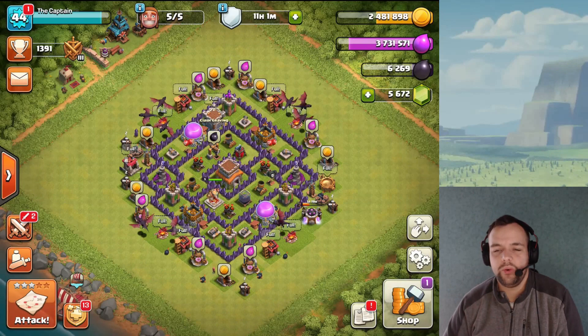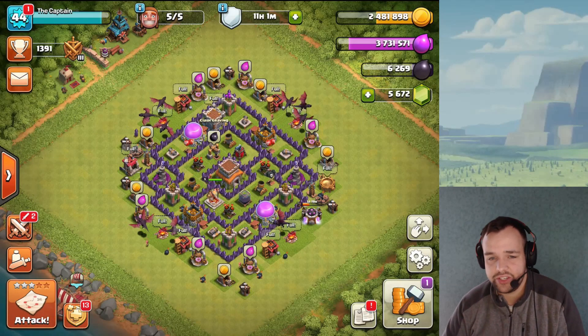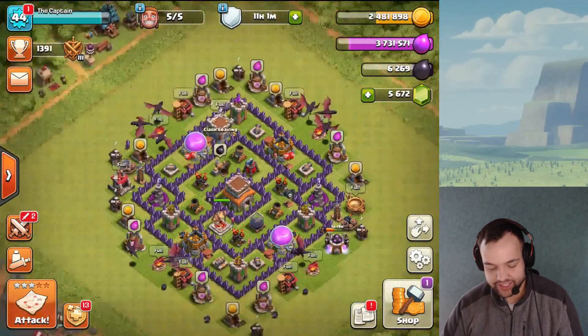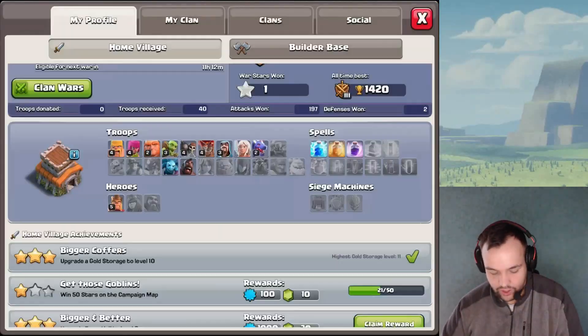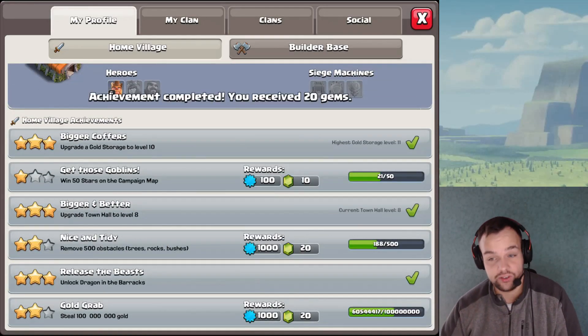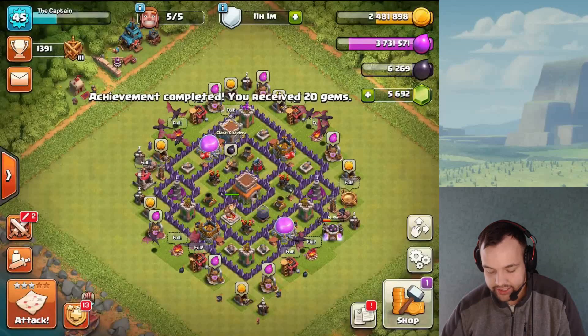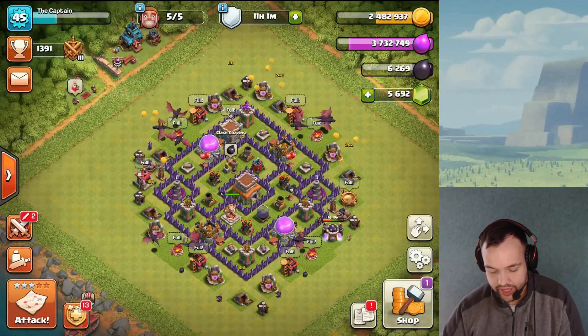Welcome back to another episode of Let's Play Clash of Clans. Town Hall 8 upgrade finished up, so we can claim the reward — Town Hall is now maxed out at level 8. That's exciting, though as I mentioned at the end of the last video, we have a plan before diving into new TH8 content.